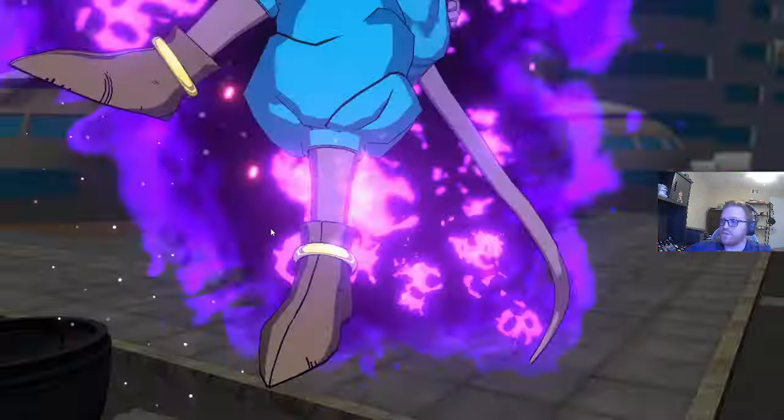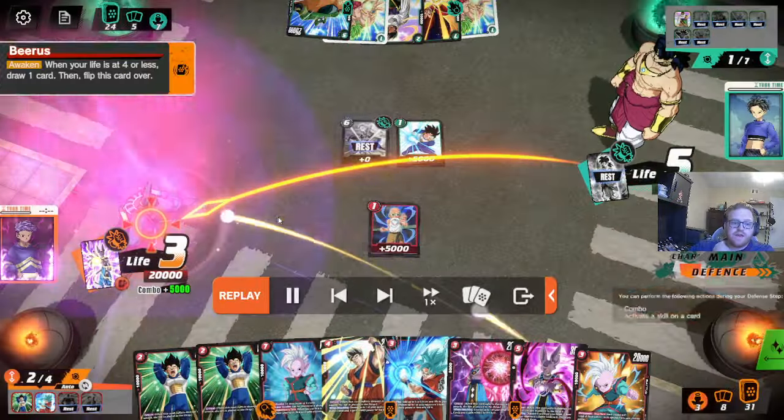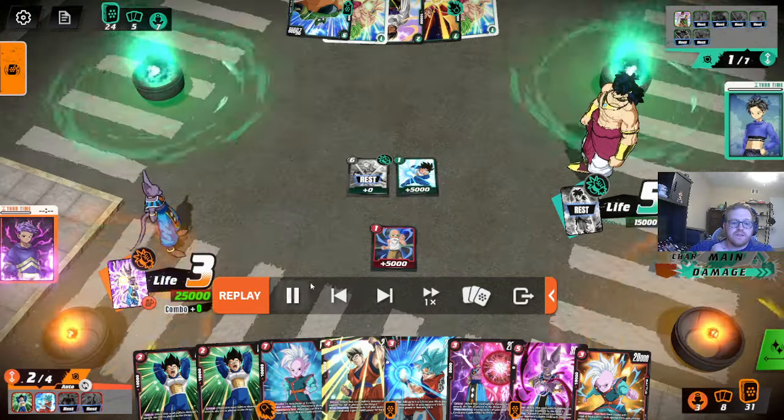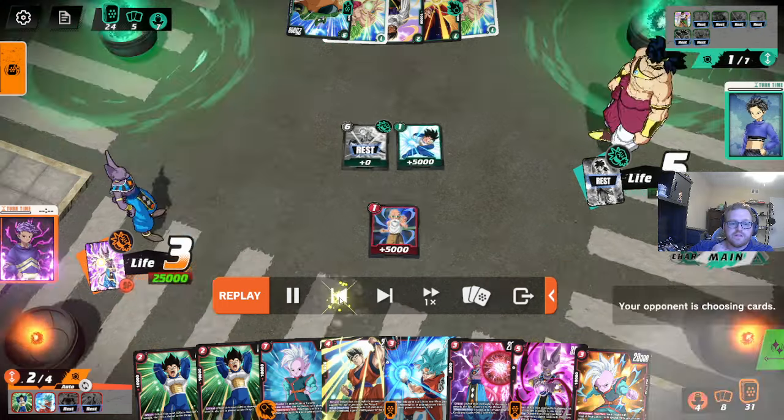I feel like it would have been better if we had Vegeta pre-established pressure. We're missing more crits. You also comboed there when you didn't need to - 15k into 20, and you comboed 5.